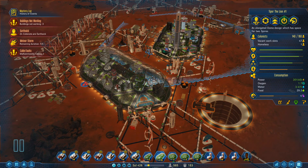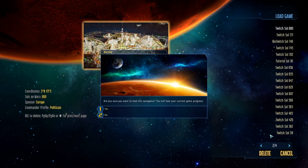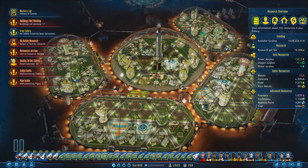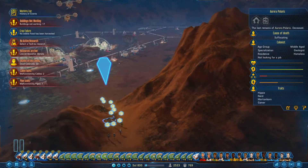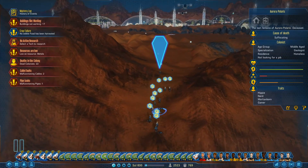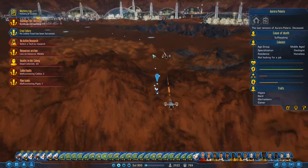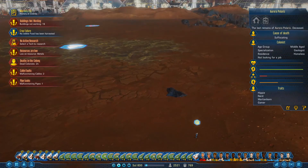If I were to load the most recent version of this particular playthrough, it's Sol 800. I'm having an extreme amount of colonist deaths, and it seems to be because they're being dropped off at the edge of a cliff with no dome nearby, and I don't know why this is happening. There are more shuttle drones dropping people off — I guess they're being rehomed, or they seem to be running to other domes.